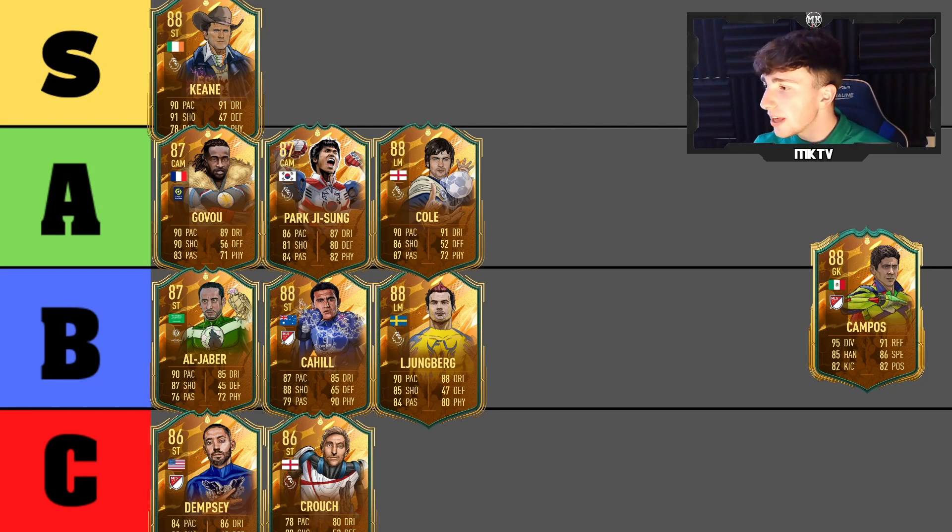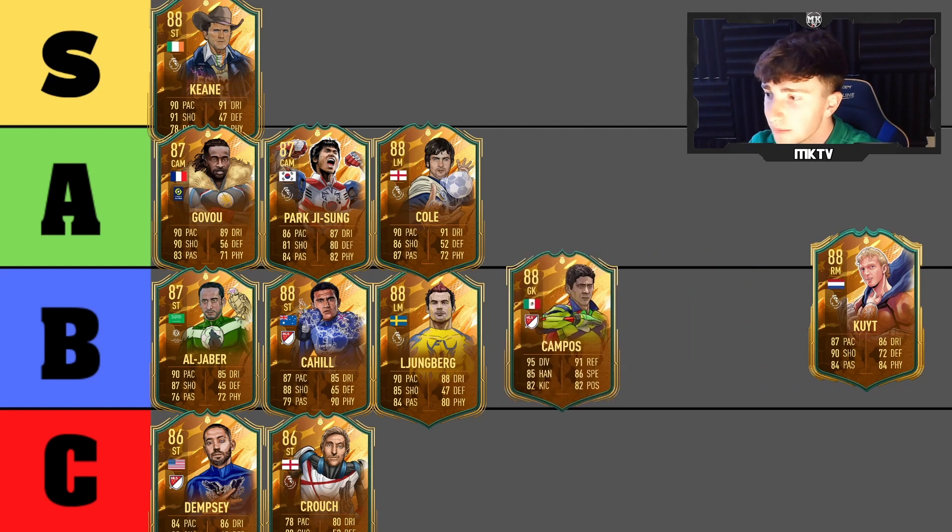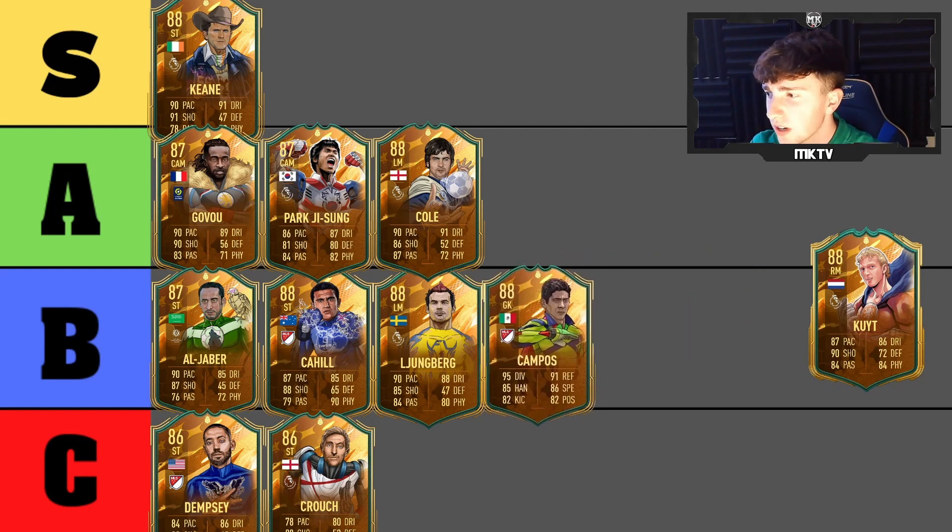Next is Campos — a very weird one since he's a goalkeeper card. From what I've seen he's not terrible: 95 diving, 86 speed, he's a very very good goalkeeper. But for now I'll put him in B tier — he's solid, but he's really short for a goalkeeper and that doesn't really help him when it comes to shot-stopping.